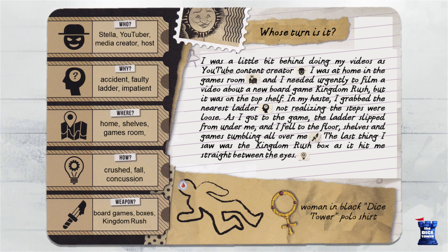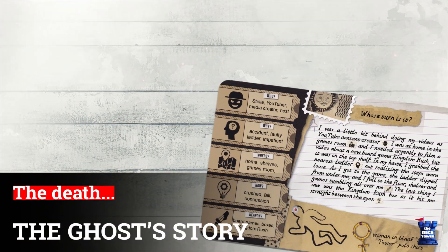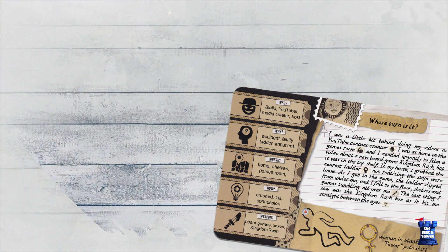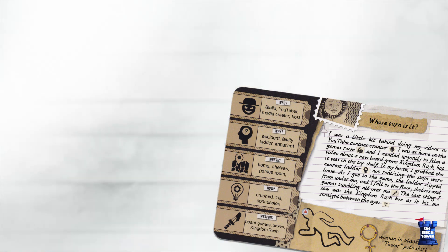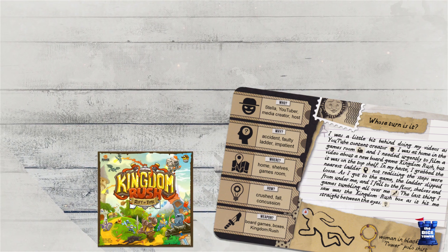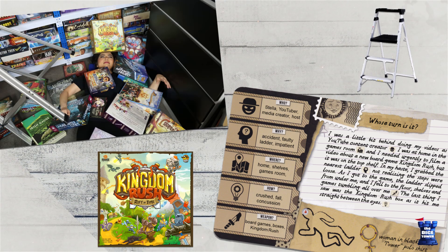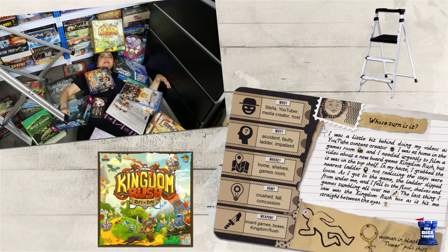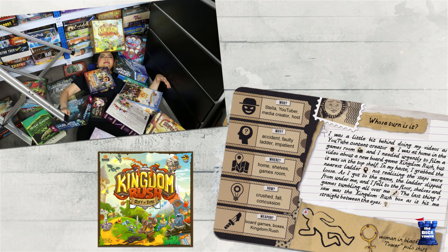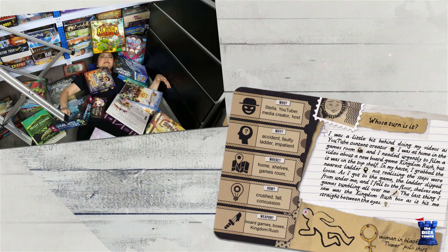The ghost should read the card silently, not revealing its information to the detective players. In our example story: I was a YouTube content creator a little behind on my videos. I was at home in the game room and needed urgently to film a video about a new board game, Kingdom Rush. But it was on the top shelf. In my haste, I grabbed the nearest ladder, not realising the steps were loose. As I got to the game, the ladder slipped from under me and I fell to the floor, shelves and games tumbling all over me. The last thing I saw was the Kingdom Rush box as it hit me straight between the eyes.